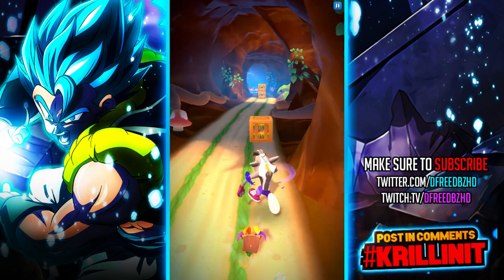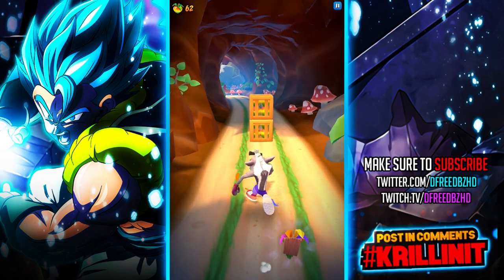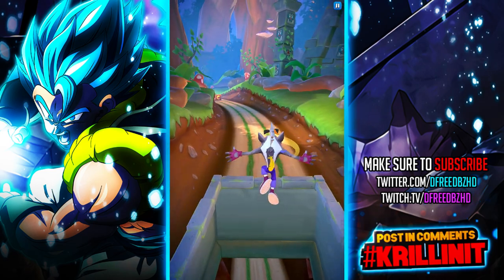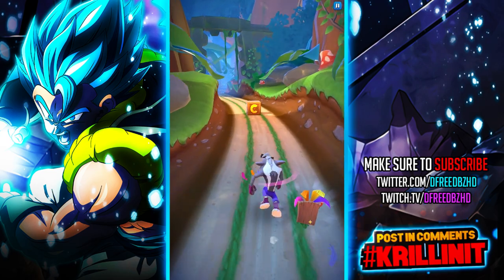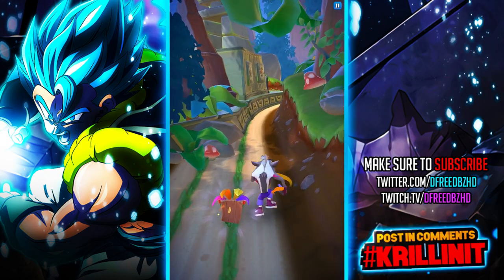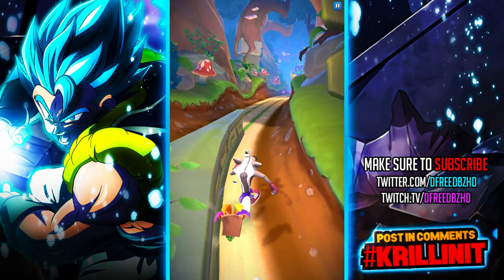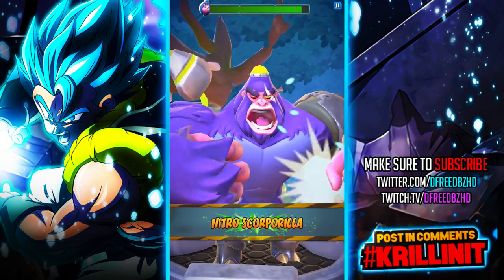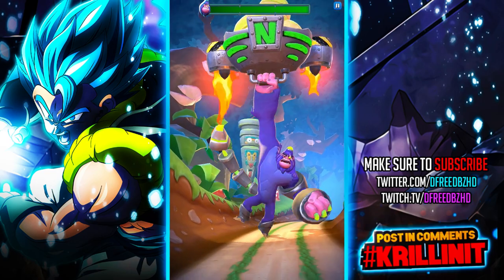Go down the secret path here. We're just about done, I imagine. And there's a checkpoint. Whoa, there she is — she has an HP bar. Interesting.